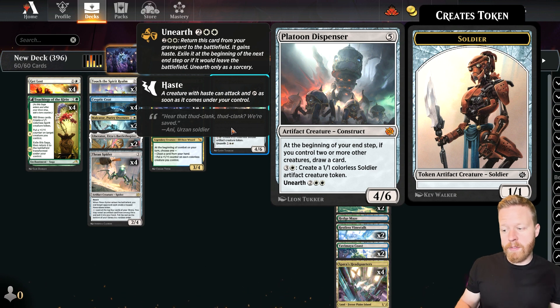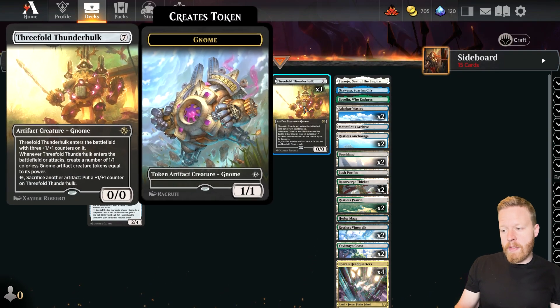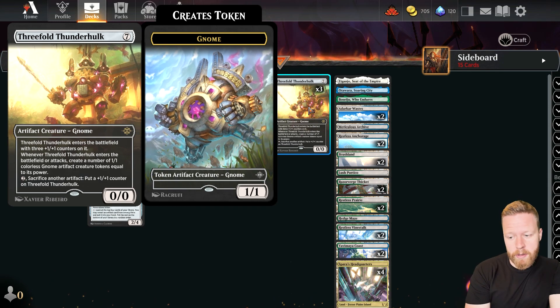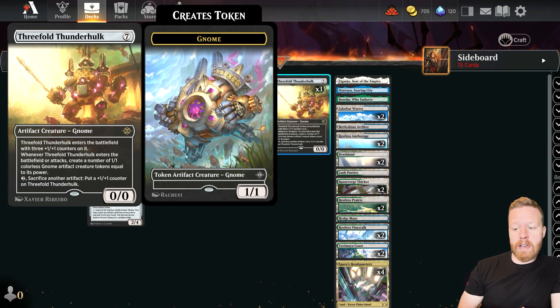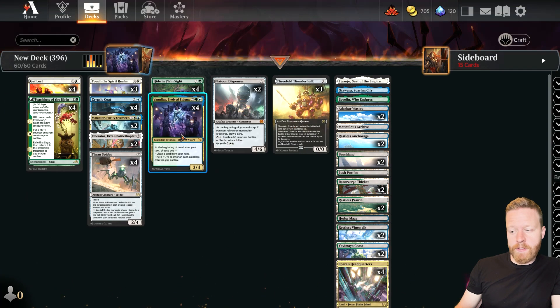Platoon Dispenser also has a card draw ability — if I have two or more other creatures at my end step, I can draw a card. It's also a good target for Crypto Coat. At the top end, we have 3-Fold Thunderhulk — seven mana, 0-0, but it comes with three counters so it's a 3-3. It gets three 1-1s, one for each power it has. I can sacrifice another artifact to put a counter on it, and whenever it attacks, it makes more artifacts equal to its power. Just Vanifair and this together — if I can get them going, I get four bodies off the hop that all get pumped, and then it spirals out of control from there.